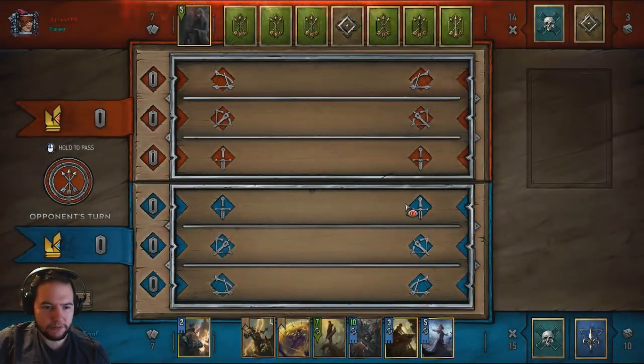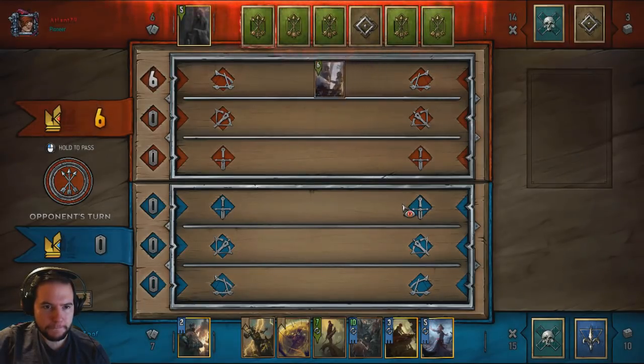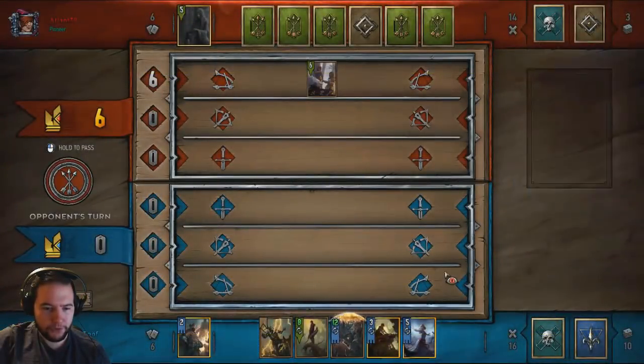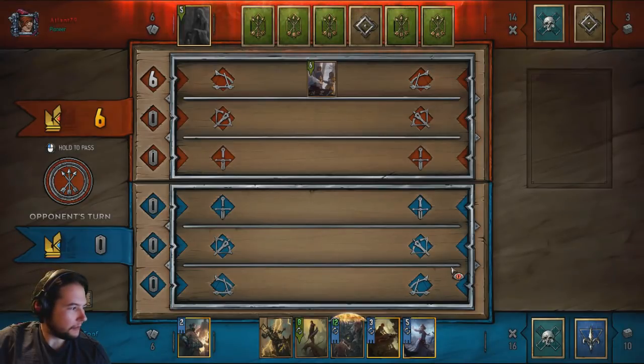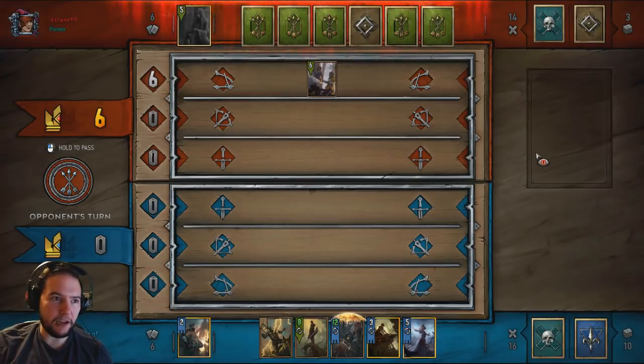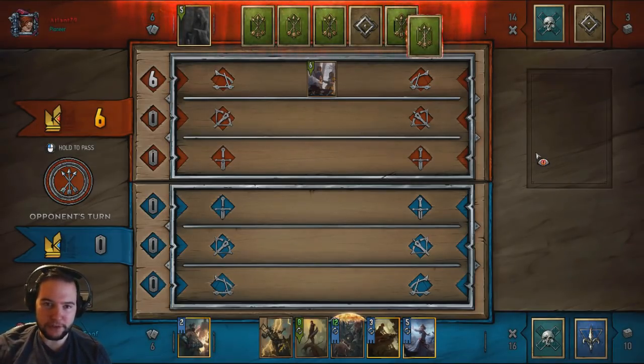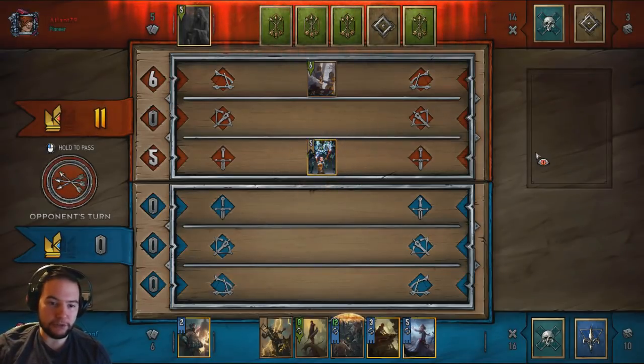I got four of those and I got card advantage. I don't think he can remove that strength because he can't reuse Scorch. Igni doesn't work too well — that's why Dandelion's in it, although you're not guaranteed to get Dandelion. We have to start using the combo now.